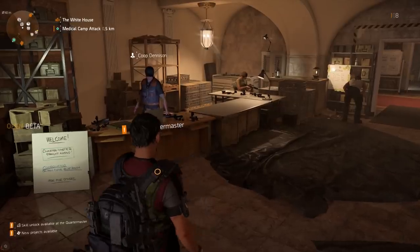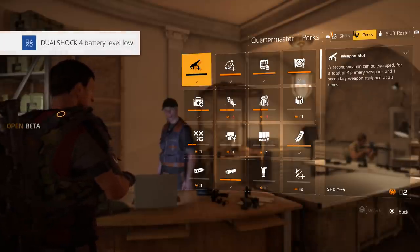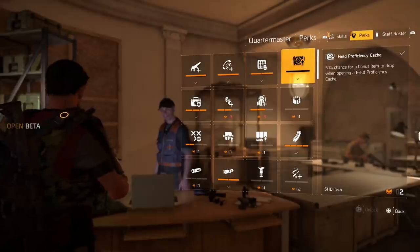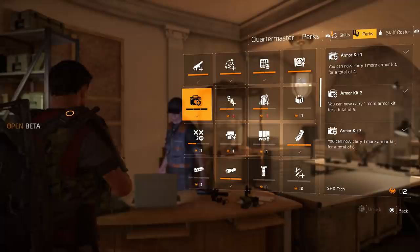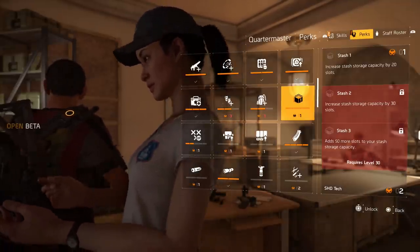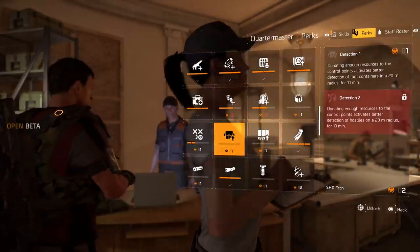The final thing I want to talk about is the Quartermaster — something a lot of people overlook. You're going to spend a lot of time there using SHD Tech to unlock perks. The first thing you should do when you get into the base of operations is unlock the weapon slot, which gives you an additional weapon so you can run two primary weapons plus your secondary pistol. You also want to unlock the extra skill slot so you can have two skills. There's also armor plates where you can carry up to six armor kits total — a big difference especially on manhunt runs. There's also an XP perk that lets you level up faster.